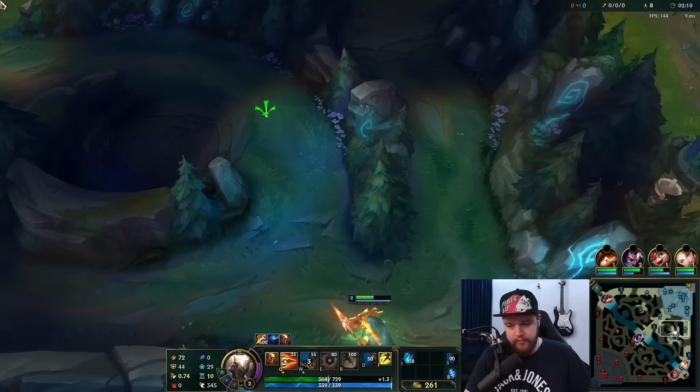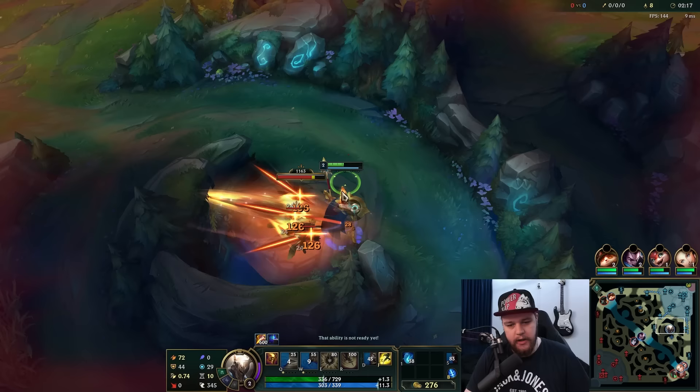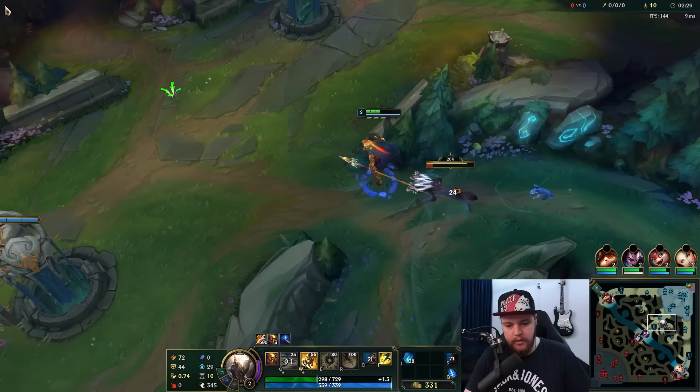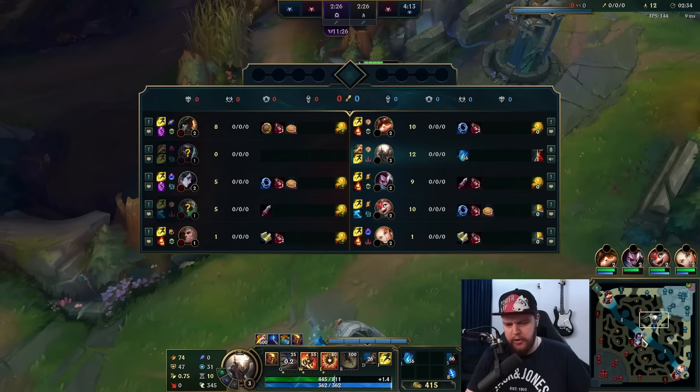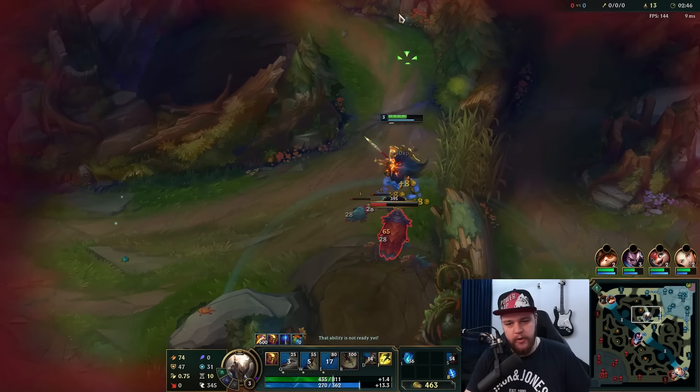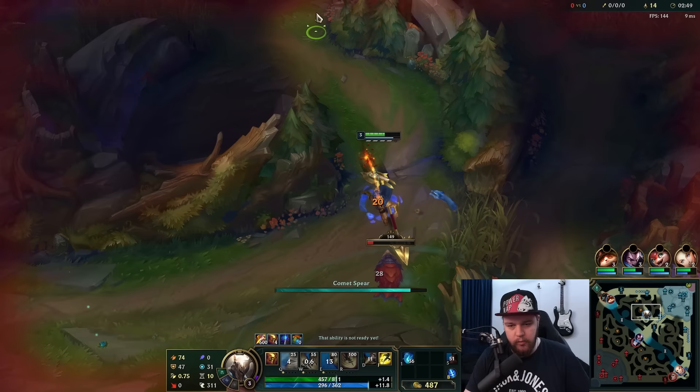Just make sure that every time you empower, you want to empower with W, because this will give you those three quick auto attacks for free, which are actually quite nice. You can stack up your Q quite quickly from that, and it's going to help quite a bit. I'd like to lead the camp with W because the three auto attacks into an empowered Q can be used more effectively. Once you have all your abilities it's actually doable, kind of fine.